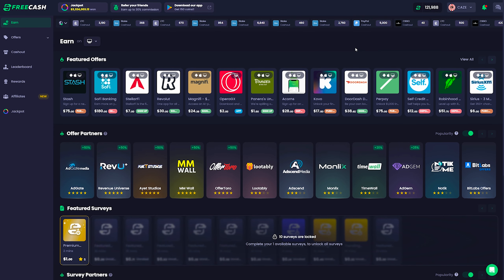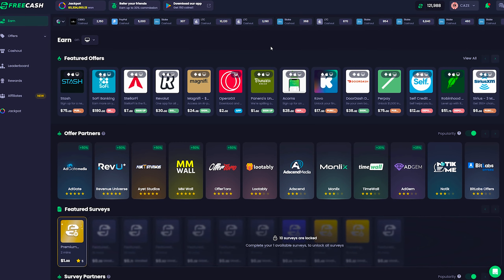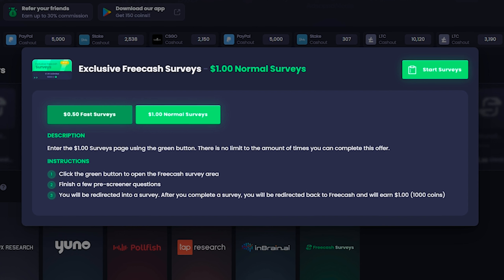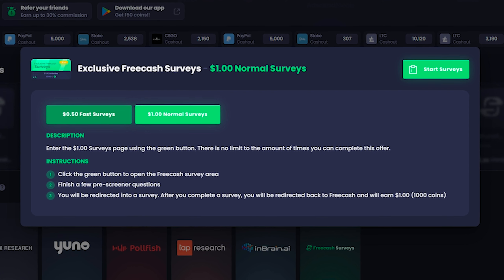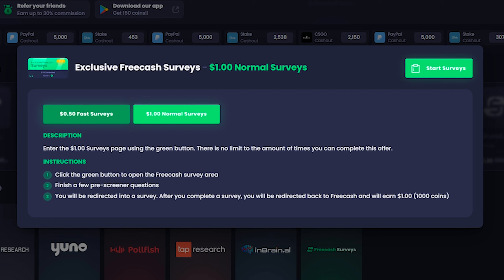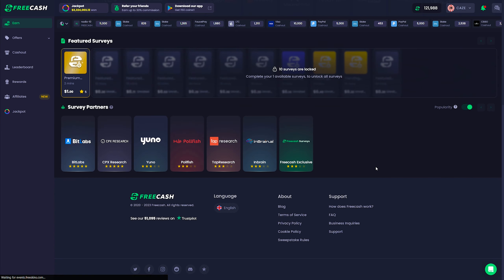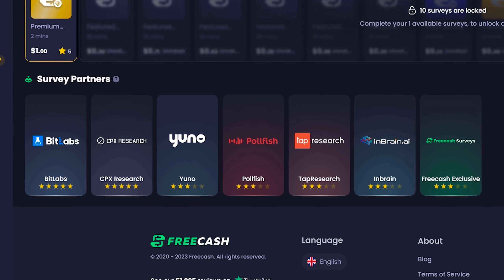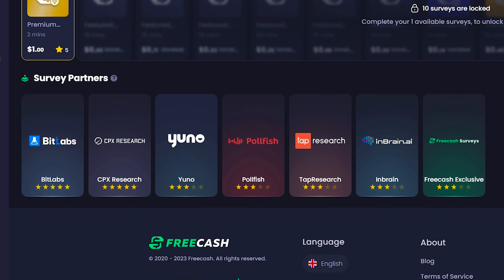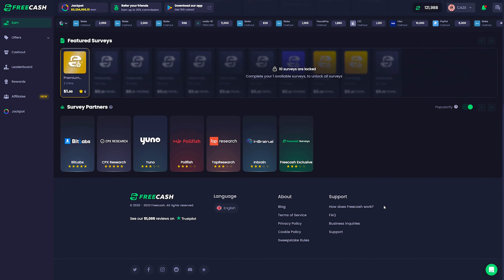Going back to the earn tab, these are where all the tasks are that you're going to use to earn money — aka coins on this site. Out of all of these, the ones I've had the best luck with are the FreeCash exclusive surveys. There are 50 cent fast surveys and $1 normal surveys. That might be a little discouraging because you can't earn a ton of money all at once, but the reason I really like them is because not only are they really fast, but most of the time you can fudge the information and it won't kick you out and will actually give you the reward as long as you just keep going.